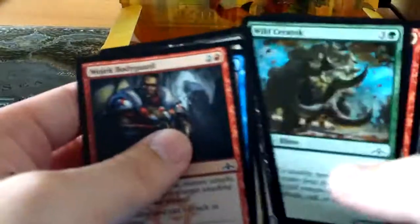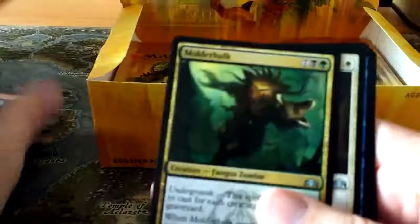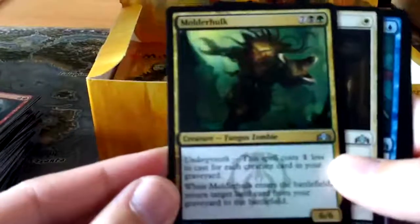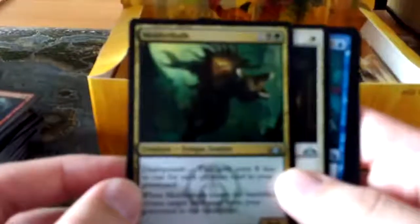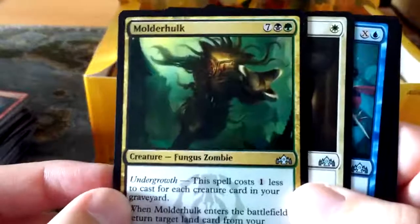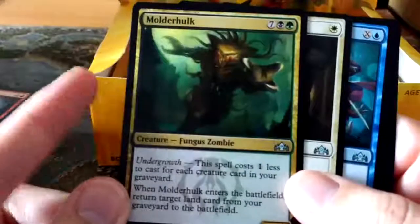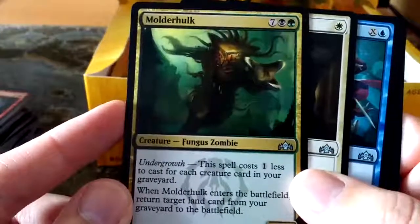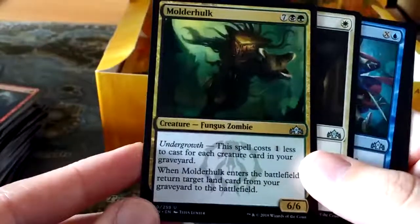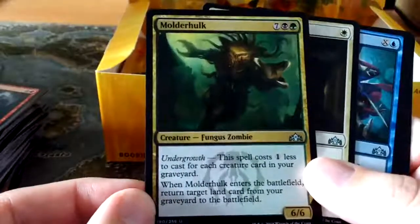Let's flick through all of these - we want to just see uncommons. And that's an uncommon I actually wanted to see: Molderhulk. This is a very cool Fungus Zombie - very key there because Death Baron is still around from M19. The rotation hasn't got rid of him. So Golgari has actually got a lot of options for Lords. He gets his cost reduced by one for every creature in your graveyard, and when he enters the battlefield you return a land. Fun fact from testing on Arena - because it says just target land, it means your dual lands like Overgrown Tomb.